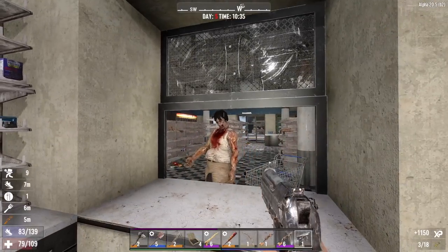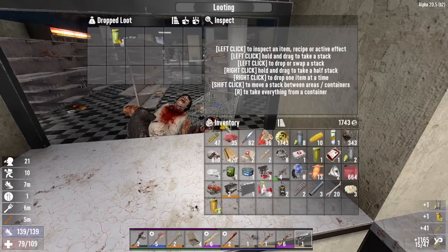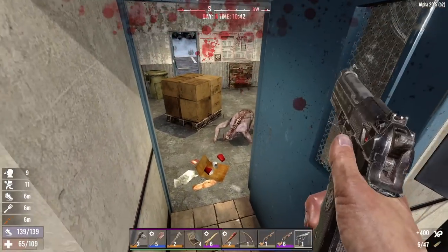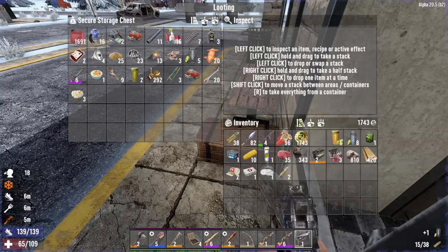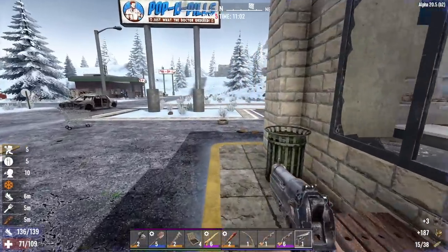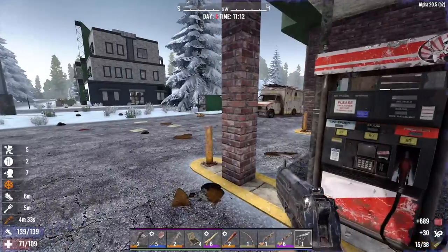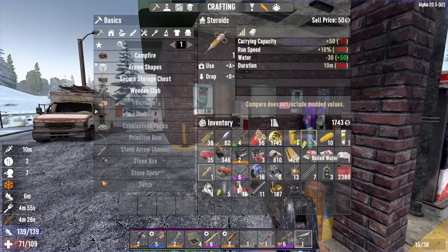It's a good thing I left some 9mm rounds back at home; otherwise I wouldn't have any left for the horde. We got a spider zombie here — come on in. Die, you piece of shit. Rough day today. I'm probably taking more than I need with me, but I've got a couple of steroids and I do plan on using them. I will definitely take the gas. Let's go ahead and use one of those steroids now and drink some water — those things dehydrate you.